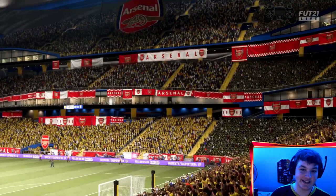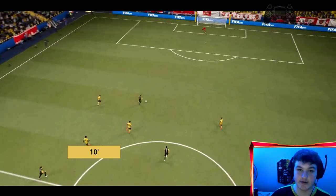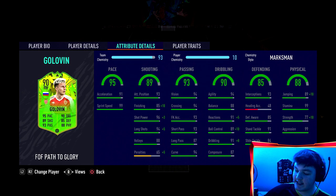A solid performance from Golovin. He was a little bit quiet in the second half but what I've got from him is he's very good going forward but also very good defensively - he's a proper box to box, absolutely sensational card. As a right winger he worked perfectly. His runs in behind were perfect and the high medium work rates are ideal. Now he's 5'11 and his dribbling is phenomenal - 94 agility, 89 ball control going to 99 with a Marksman - but being 5'11 with 88 balance his turning's not great. He has the lean body type so he doesn't feel 5'11.